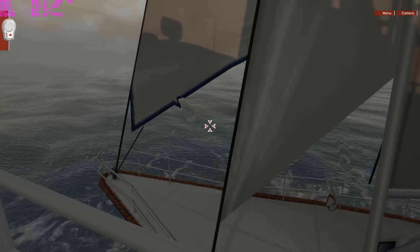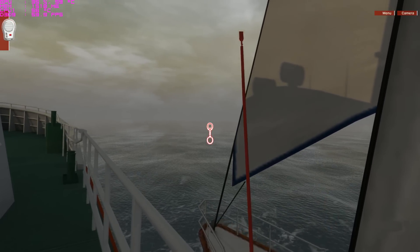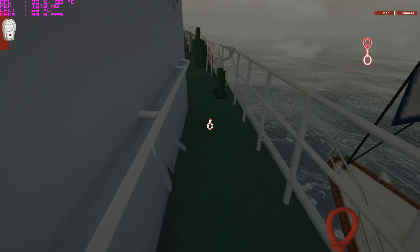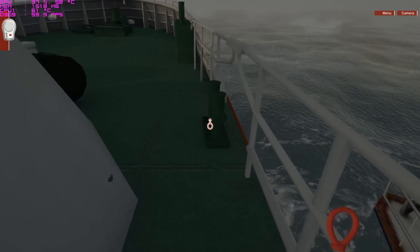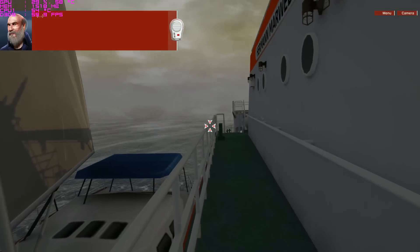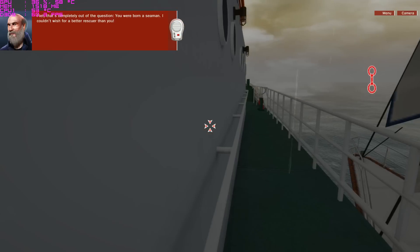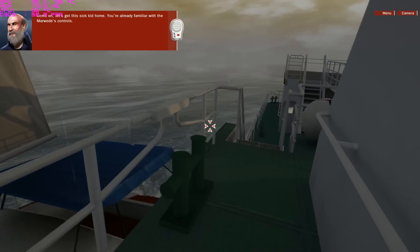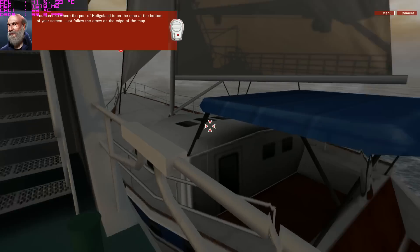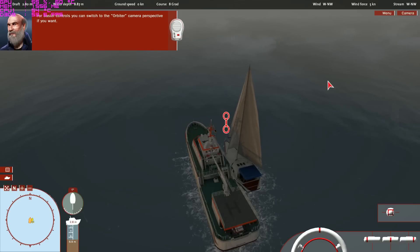Wait, didn't I already do this? Is this game buggy? Good work, boy — I'll just fasten the line and come back over. Pete, that's completely out of the question — you were born a seaman. I couldn't wish for a better rescuer than you. Come on, let's get this sick kid home. You're already familiar with the Marvita's controls. You can see where the port of Heligoland is on the map at the bottom of your screen — just follow the arrow on the edge of the map.